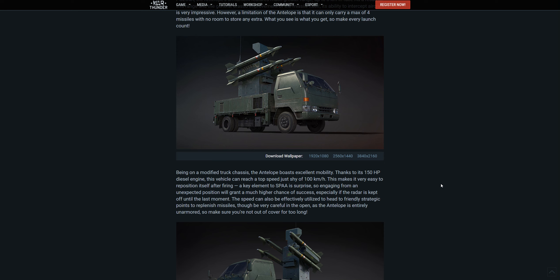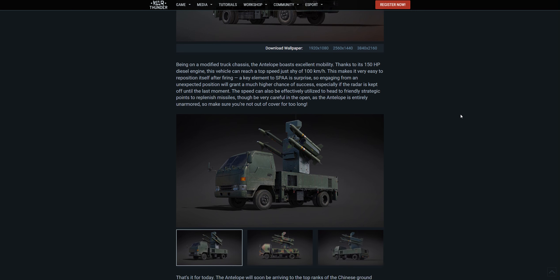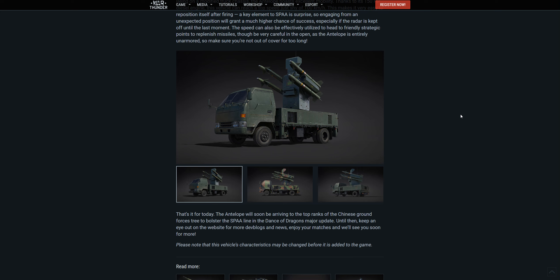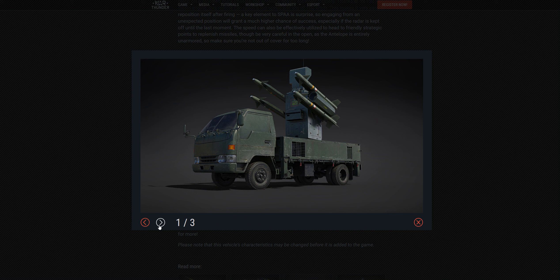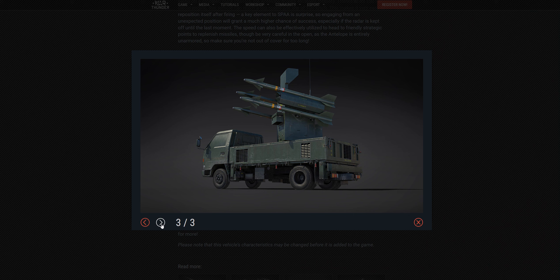The speed can also be effectively utilized to head to friendly strategic points to replenish missiles, though be very careful out in the open as the antelope is entirely unarmored. A tiny machine gun burst — even the smallest burst from the lightest tank in the game — is going to wipe this thing out instantly. The crew is only present in the actual cabin of the vehicle, so it's pretty much one and done if you get shot. But here we've got a few more screenshots — a side shot and a nice rear shot where you can see the missiles.